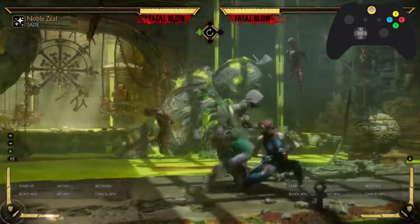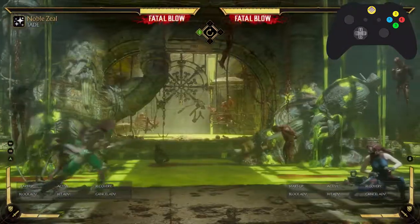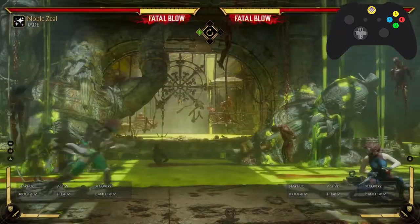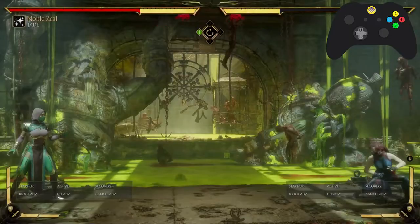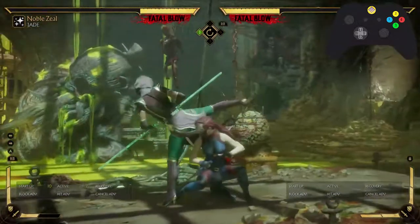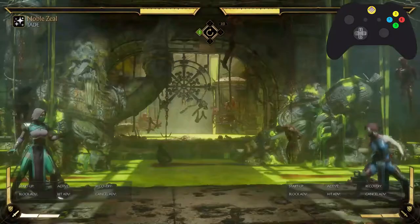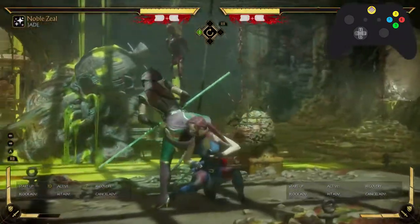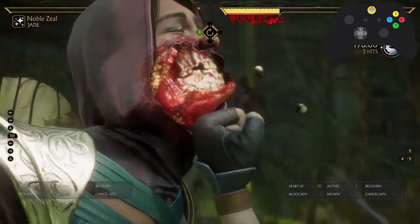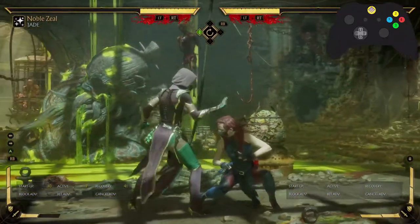In variation two, Jade is definitely going to run at you and try to kick you to get that pressure. If she kicks you, her pressure is plus three. At full screen, just neutral duck and wait for the kick — sploosh. That's how you want to do it. Just be careful because if she changes it to the mid, she'll hit you. But it's a good bet — it's a good bet to get hit by one mid if what you could potentially get is a down-to-crushing-blow into full combo. So that is one way you can anticipate her.